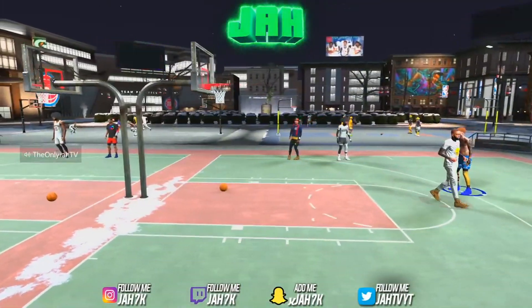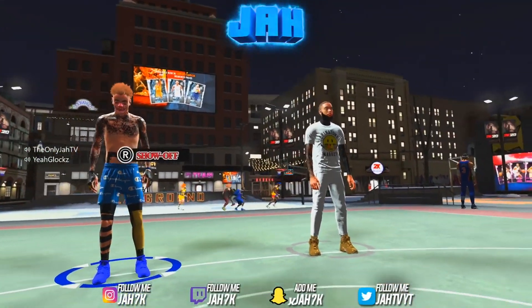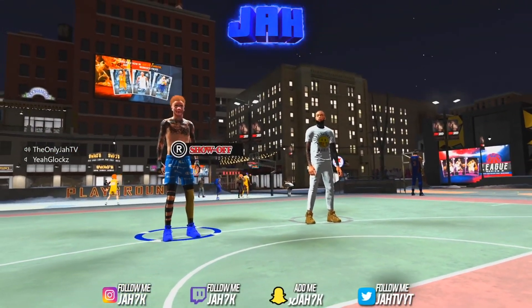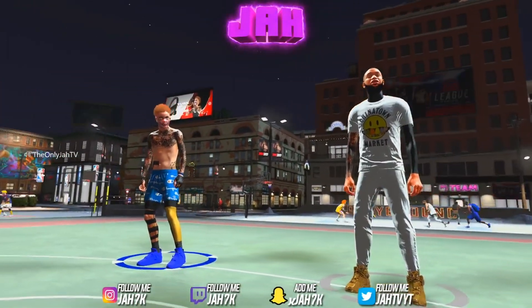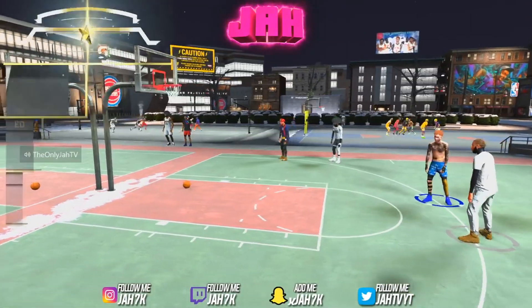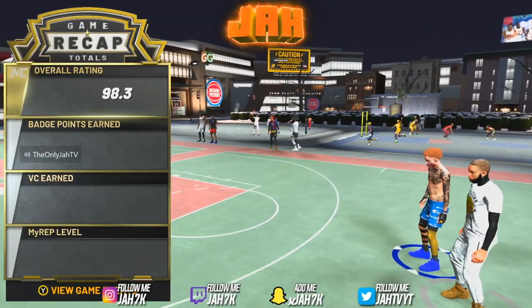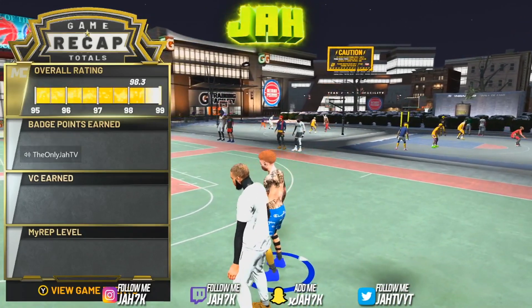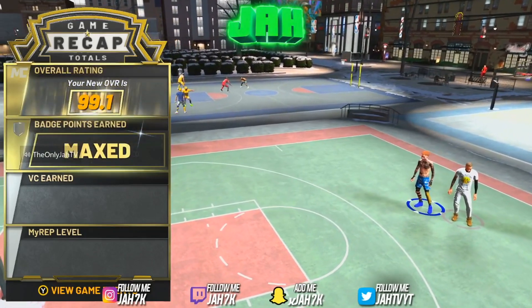I'm going to show y'all my playmaking badges. I don't run any dribbling badges except Pluckable on Bronze and Stop and Go on Hall of Fame. I don't even use Tight Handles or Ankle Breaker — if I had way more playmaking badges I would, but those are the only ones I use. You should use Handles for Days maxed out too so you don't run out of stamina, because as y'all can see I be blinking quick. I think they did something to the stamina.